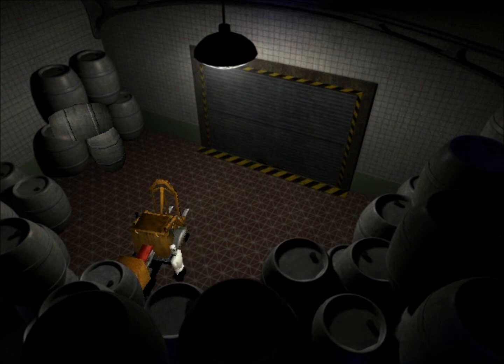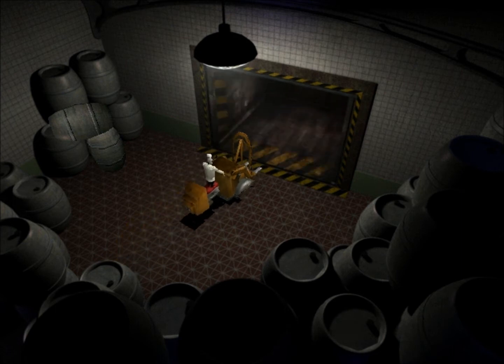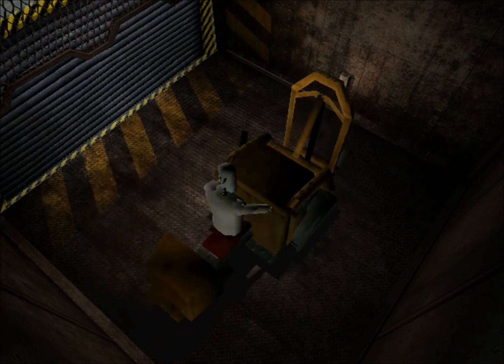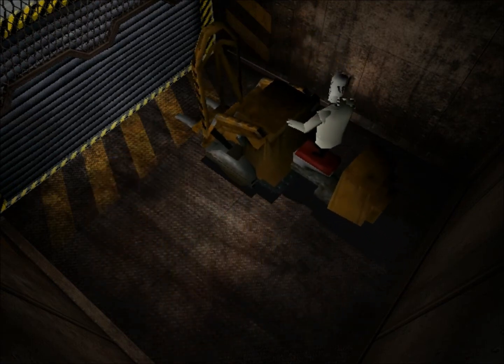So you see the forklift. It's pretty obvious what you have to do — you have to get this forklift. There's really not a whole lot to explore in this wine cellar, because as you can see it's just a bunch of barrels of wine. We're just going to get right onto it and move on through here. We are now on the elevator.